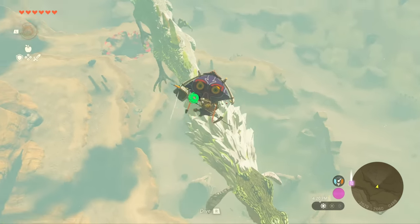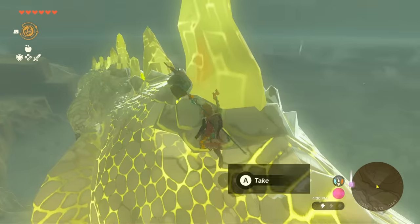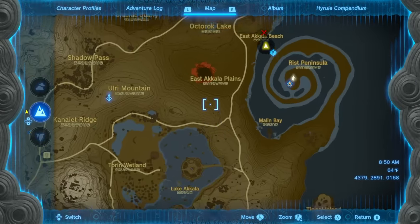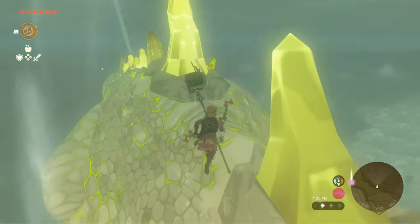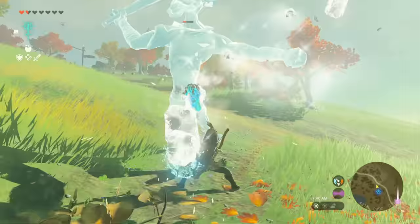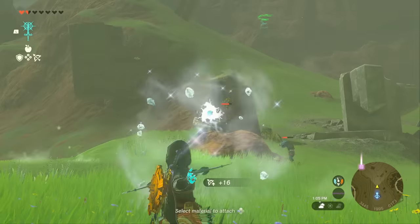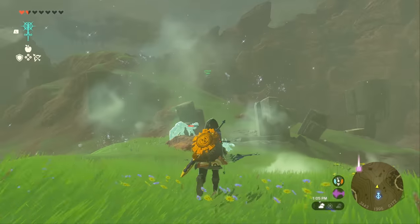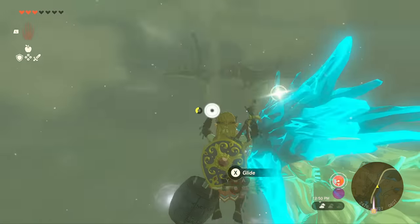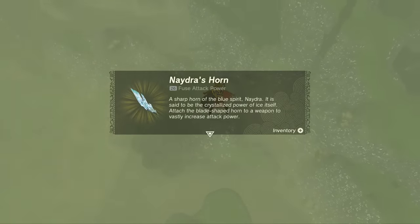We're going to start with one of my favorite things that's going to help you become powerful very fast. You can now land on the back of dragons for really powerful items. Dragons can be found going in and out of chasms and roaming around the map. If you launch out of a sky view tower and land on the back of one, you can collect 12 shards across its entire back. These shards can be fused onto weapons or used as arrow tips that are drastically more powerful than typical elemental arrows. Just like Breath of the Wild, you can hit the body for a scale, the feet for a claw, or hit them right in the horn to get a horn — and I really recommend the horn because it is incredibly powerful when fused to a weapon.